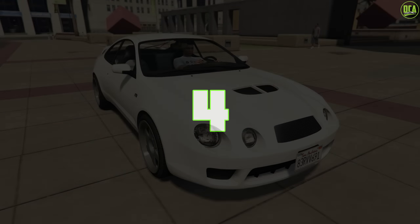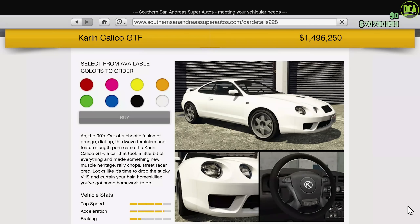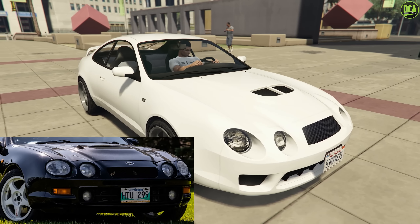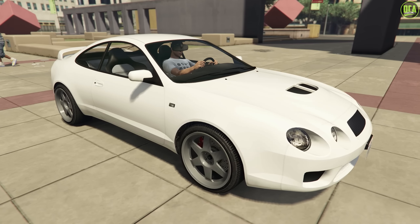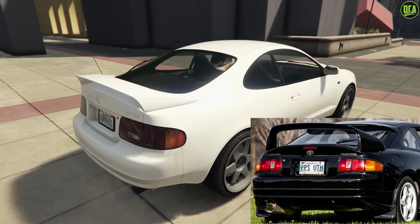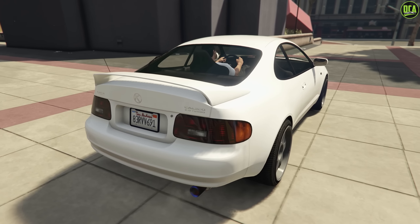Next up, on to number 4, we have the Karin Calico GTF. This car is available from the Southern San Andreas website for just under $2 million and it has a trade price of just under $1.5 million. This one is primarily based on the Toyota Celica GT4. And honestly, other than Rockstar omitting the lower front bumper indicator lights, the rest of the car is very spot-on throughout. Rockstar did a fantastic job on this one from every angle. It's quite clearly based on the Celica and it has tons of customization options to get you pretty close to the real-life rally variants as well.